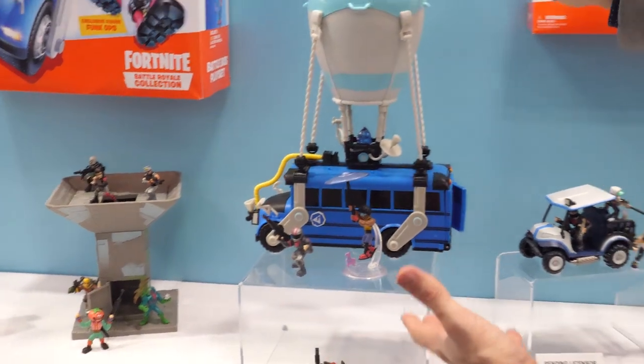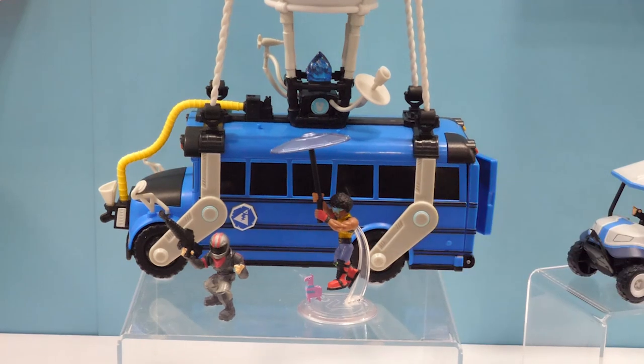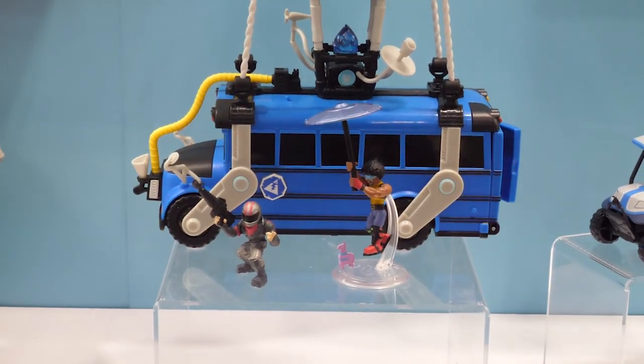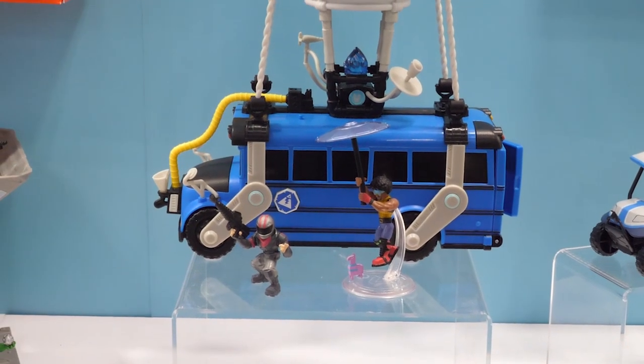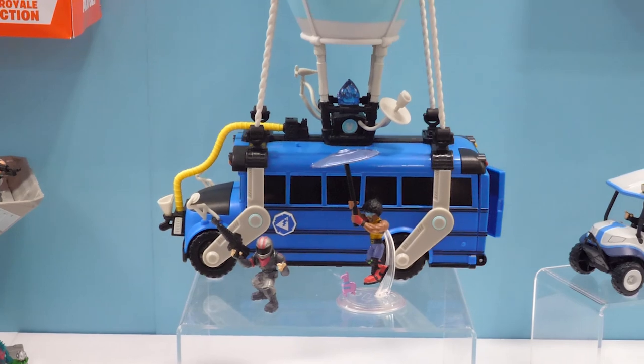The centerpiece of any collection has got to be the Battle Bus. Every Fortnite battle begins with a battle bus flying over the island. For $39.99, it comes with two exclusive figures, Burnout and Funk Ops. Funk Ops has a really cool stand to show him in flight with his victory umbrella, as well as his Mini Llama — kind of an Easter egg from one of the trailers.